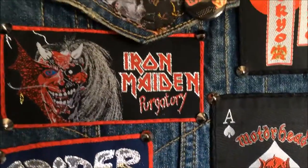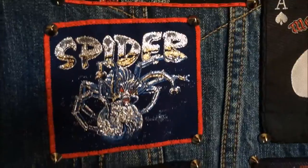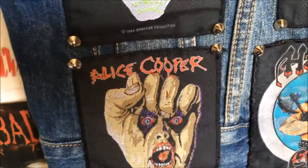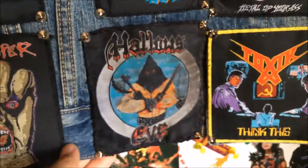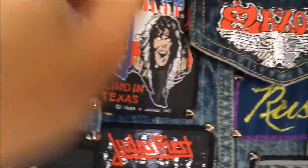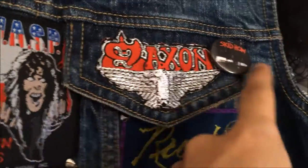We have Iron Maiden Purgatory, Tokyo Blade logo, Spider Rock and Roll Gypsies, Creator Comb of Souls, Alice Cooper Raise Your Fist and Yell, Motörhead Ace of Spades, Anthrax State of Euphoria, Hallow's Eve Tales of Terror, WASP Blind in Texas, and Saxon logo.